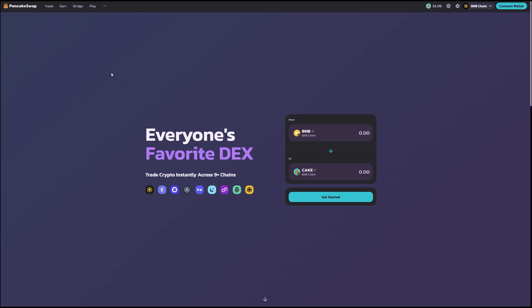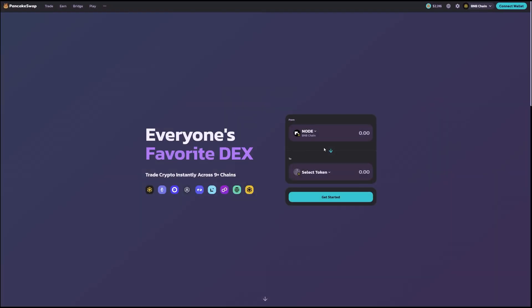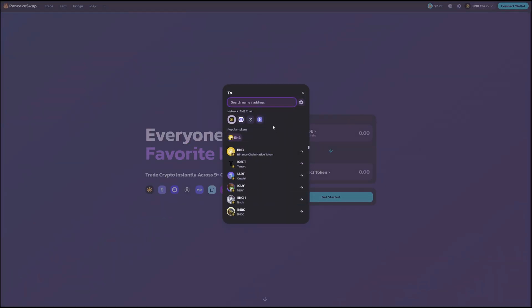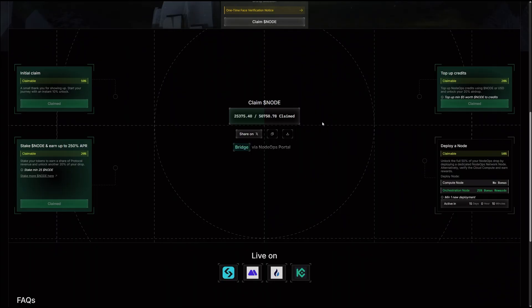If you want to trade your NODE tokens immediately, you can use a DEX like PancakeSwap. On the BNB chain you'll see NODE is available. Use the NODE bridge to move tokens from Arbitrum to BNB chain, then use PancakeSwap to swap your tokens to any stable you want — for example, you can swap NODE tokens to USDC or any other token you prefer.